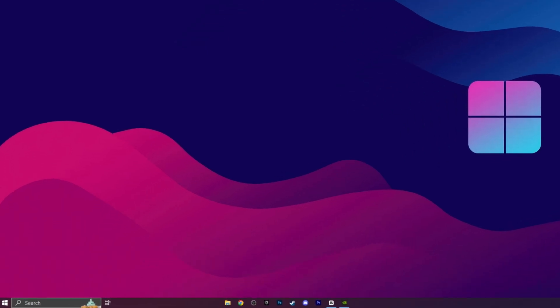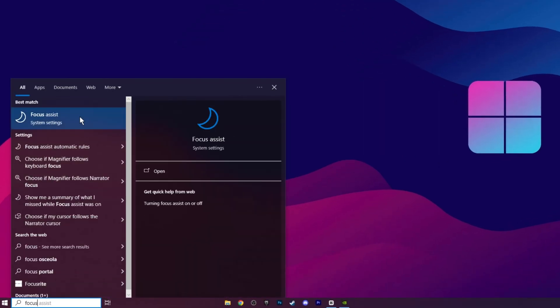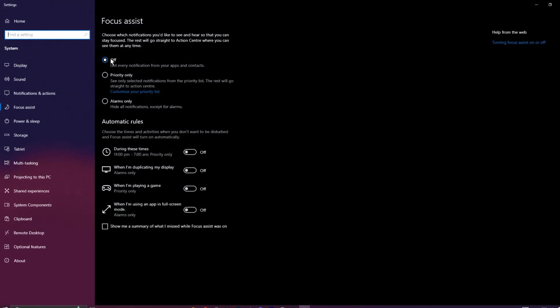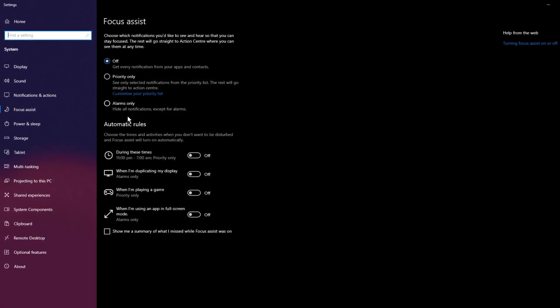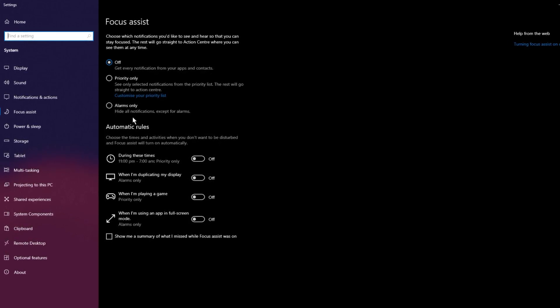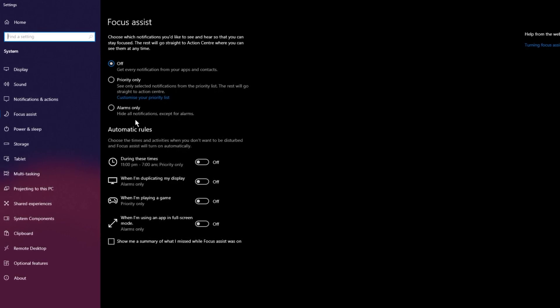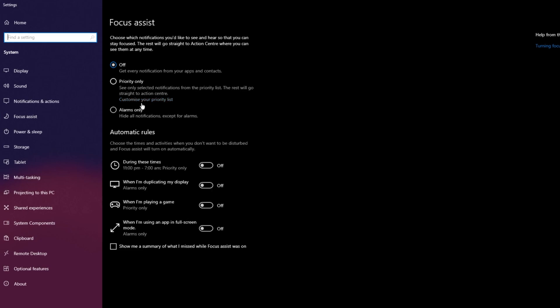Open the Windows search bar and type Focus. Select Focus Assist from the results — this is where you can manage your notifications. If you want to prevent message pop-ups while gaming or working, simply turn off Focus Assist. If you don't want notifications off completely, you can choose to disable them only while playing a game or in full-screen mode. You can customize the settings to suit your needs, or set it to allow only alarms.